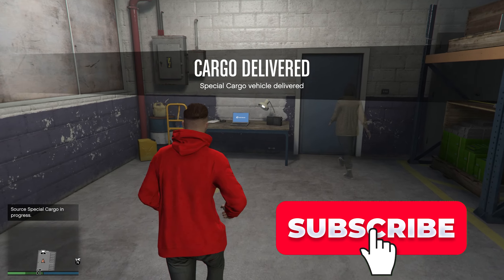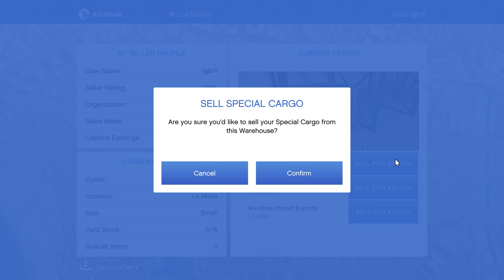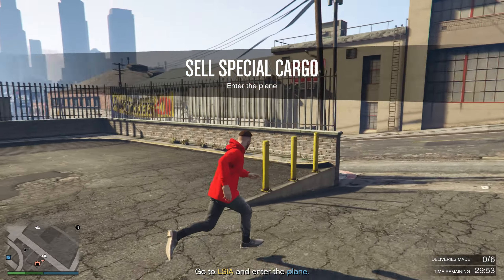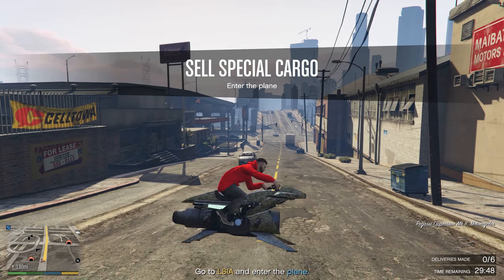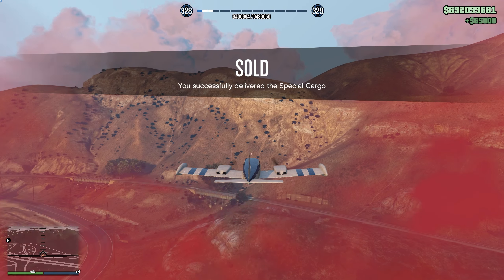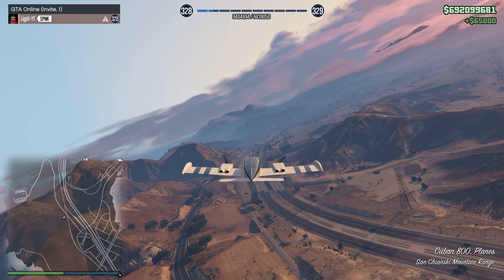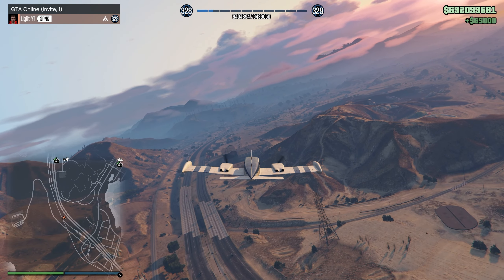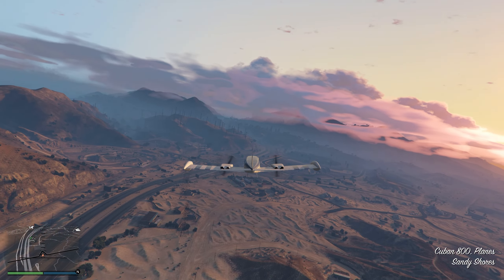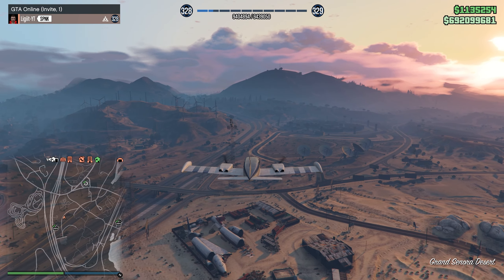At the computer we can sell five crates for $65,000, three crates for $36,000, or one crate for $10,000. In an invite-only session I'm not worried about getting raided so we're going to sell all the crates. For this one we go to LSIA, steal a plane, and use it to deliver all our crates. We got 3,000 RP and $65,000. In a public session you get more money and RP, but only if there are other CEO members present — so use invite-only or find a session without other CEOs so they can't steal from you.